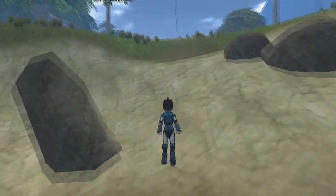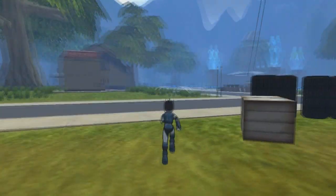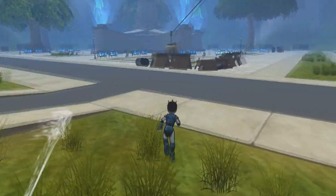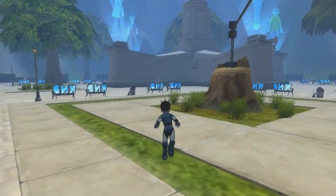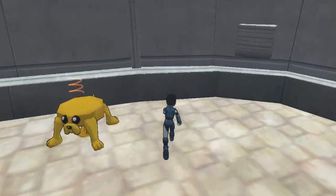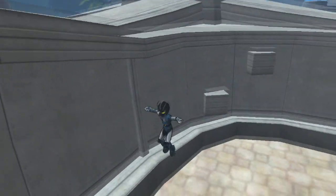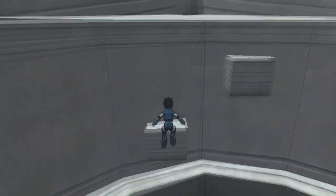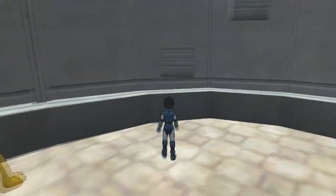Let's go to Hero Square because there's something cool I want to show you. This demo isn't complete, but here we are in Hero Square. The thing I want to show you is right there — it's Jake the Dog. He's a jump pad that I can't jump on, which sucks, but he's there and that's cool enough. His model looks really well done — amazing actually.